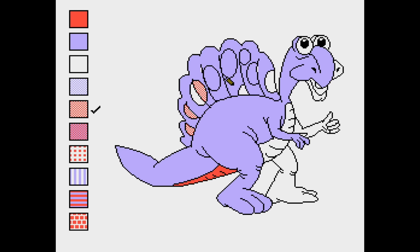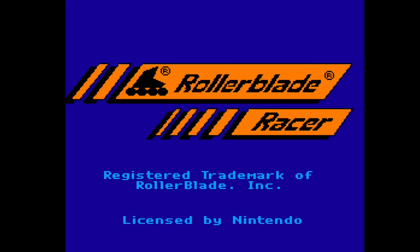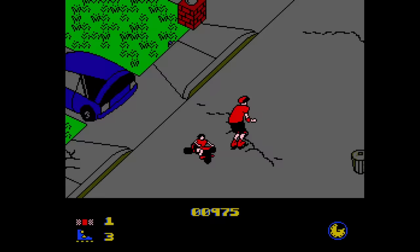That's right, Color a Dinosaur. Games like Rollerblade Racer. By 1993, the Super Nintendo had been out a couple of years, so maybe more people had already advanced to it. Not all the games in 1993 were terrible — there are actually a lot of great games — but the system kind of devolved. In this video, we're covering most games that came out for the Nintendo Entertainment System in 1993.